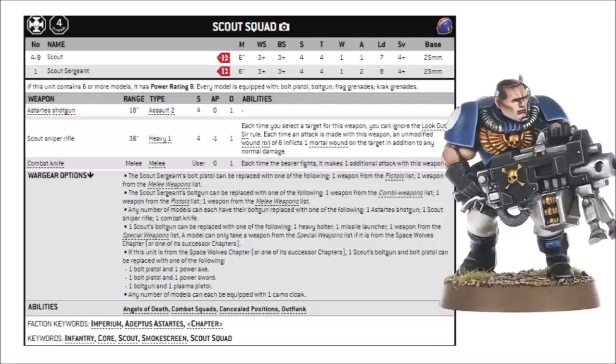If you want a bit of anti-infantry damage, the shotguns and the bolt guns are kind of balanced. The shotguns get 2 shots at 18 inches, whereas the bolt guns are standard rapid fire. The combat knife gets you an extra attack but no AP, so it is a bit worse than chainswords. But perhaps the scout sniper rifle is the single most interesting — a single shot at Heavy 1, 36 inches, Strength 4, AP minus 1, 1 damage, and of course it can target characters and ignore Look Out, Sir. Now the sniper rifles are free, so I feel like they might be the best value out of any of them.